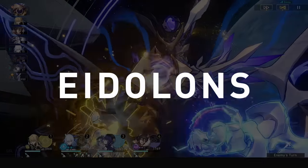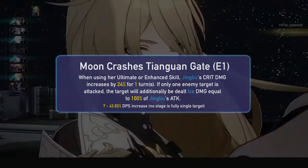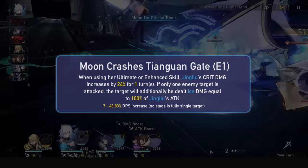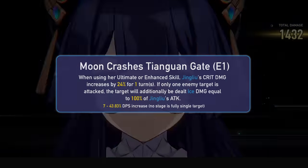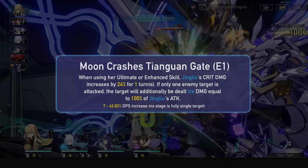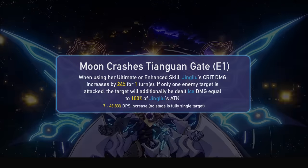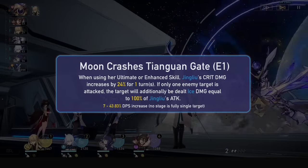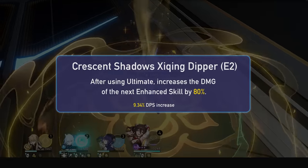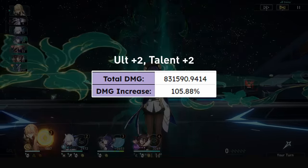Now onto Eidolons. Her E1 will grant her 24% crit damage when using her ultimate or enhanced skill. It will also give a 100% multiplier value increase if the attack hits only a single target — so your skill goes from 250% to 350% on a lone target, and ultimate from 300% to 400%. That's a 44% DPS increase against one enemy, or about 7% in full AoE. Her E2 makes her first enhanced skill after an ultimate have an 80% damage boost, for a 9% DPS increase overall. Her E3 boosts her ultimate damage and increases her attack cap, for a 6% DPS increase.